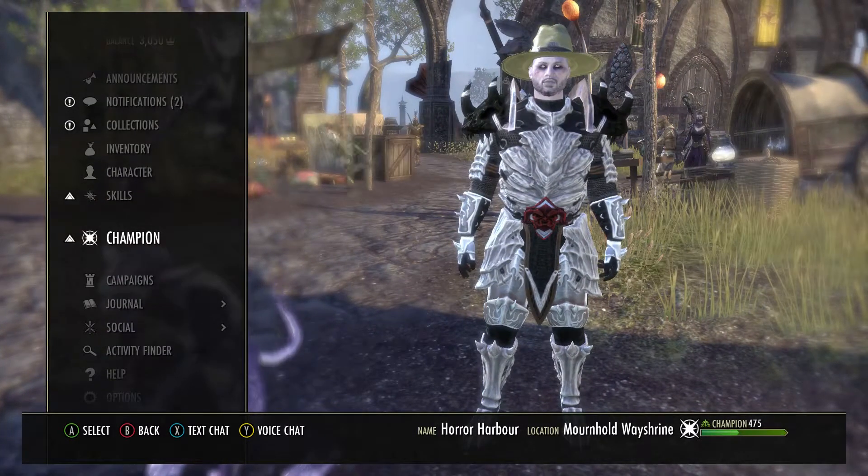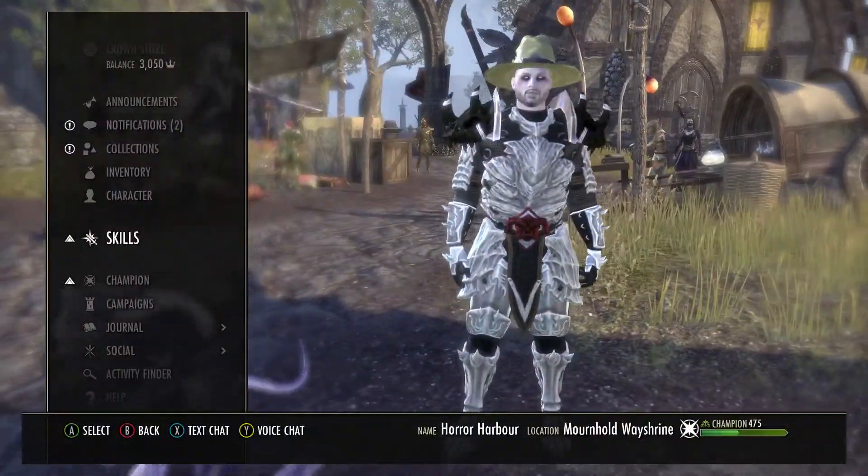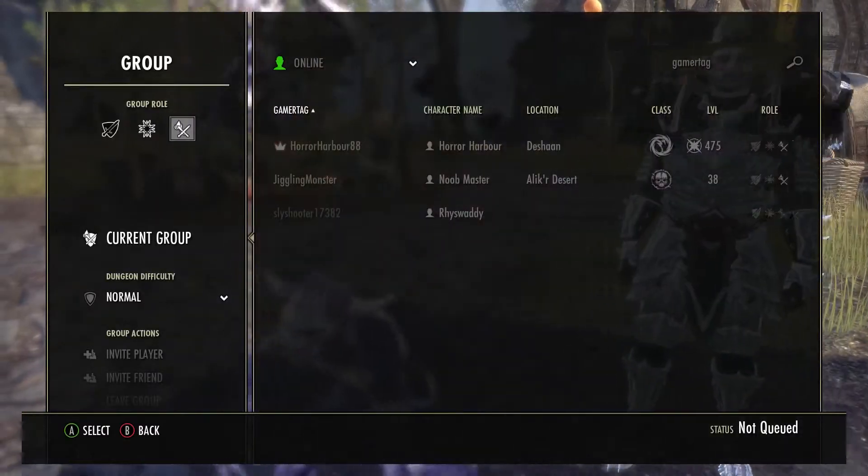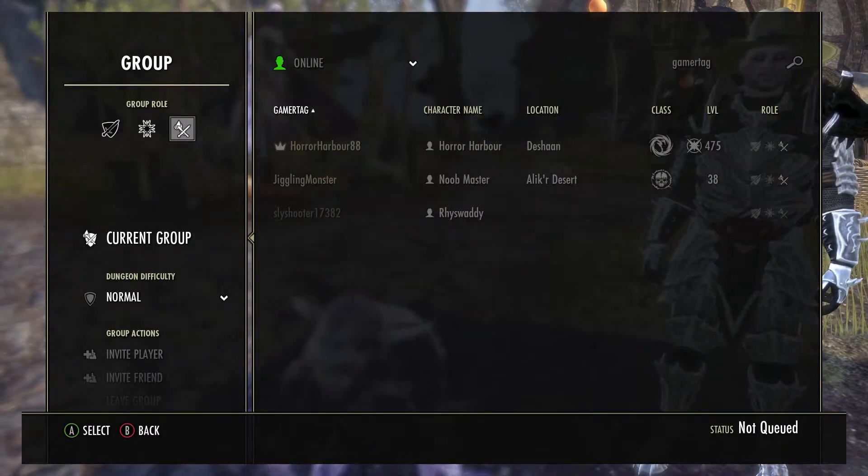What I want you to do is to find a group. Simply press Start and go to Inventory, then go down to Social and go into Group, as I've just done there for you to see on the screen.